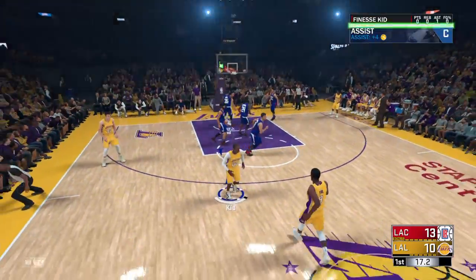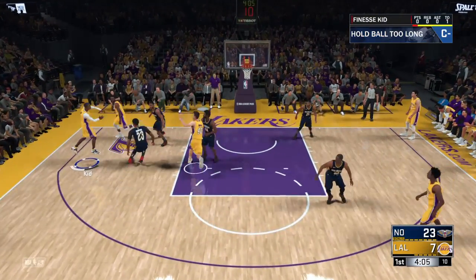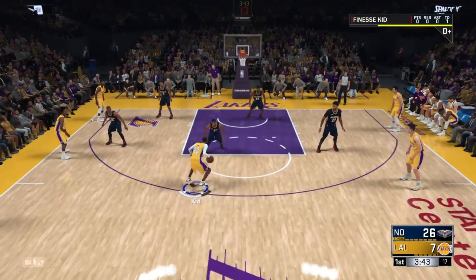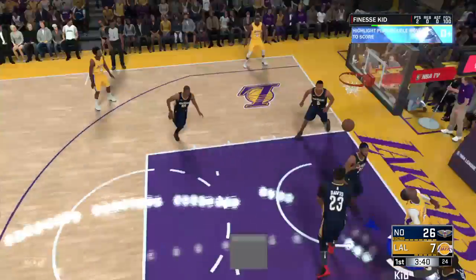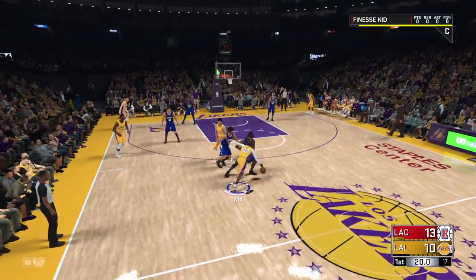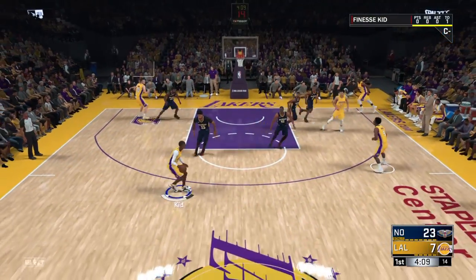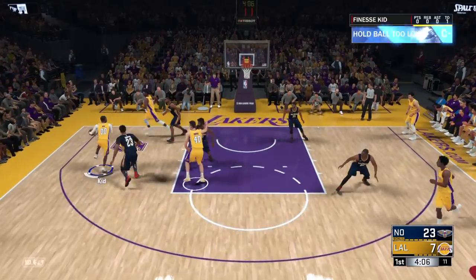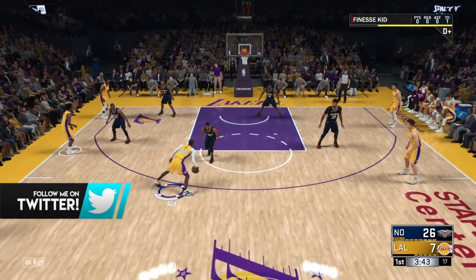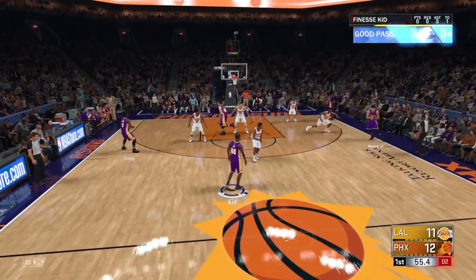Next one is pick and roll maestro. It's simple and easy — start at the top of the key, hold L1, wait for someone to set a screen, and run your man into the screen. You can do it multiple times in one possession, probably about five times each possession. This also requires 12,000 points to unlock bronze. In my career or Pro-Am, if you're running with a big, get them to set a screen and run your man through it multiple times, then kick it down to the big for the roll.